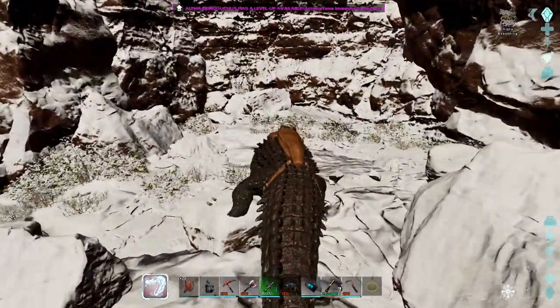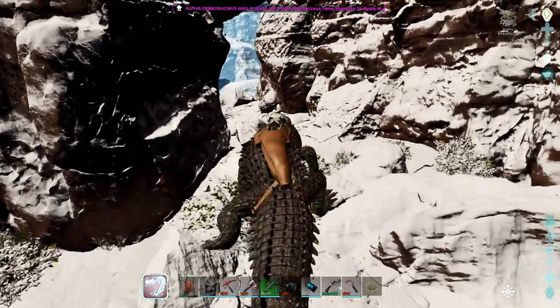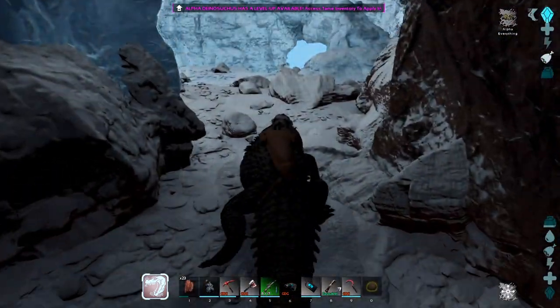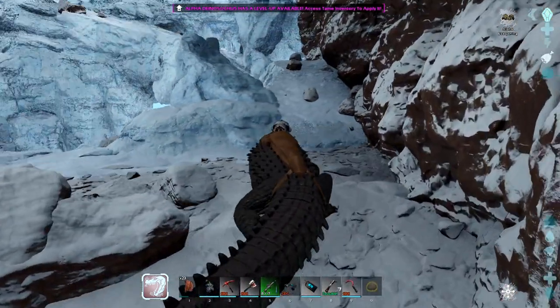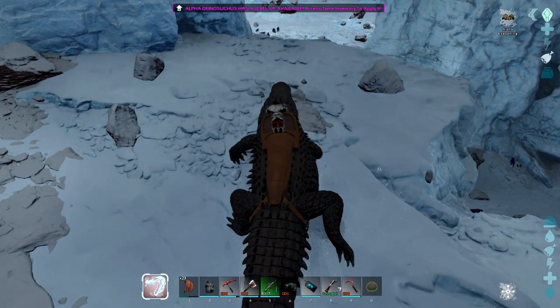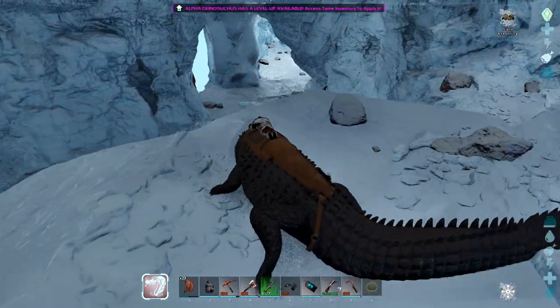Let's check out this first one. We're gonna start off with a tough cave. I'm bringing Bite Force, my Alpha Dinosuchus that I got in the last episode. I'm hoping this will be strong enough, but we'll find out. Let everything load in.